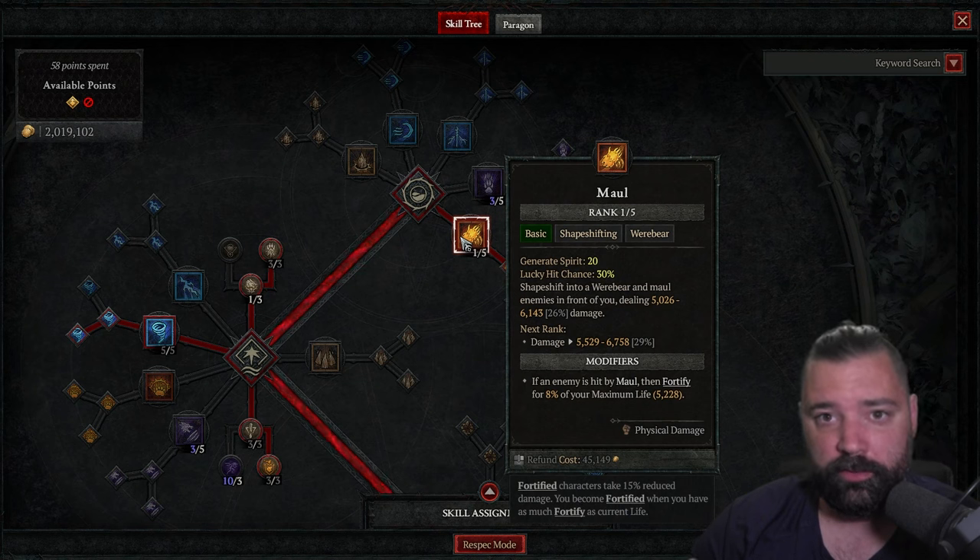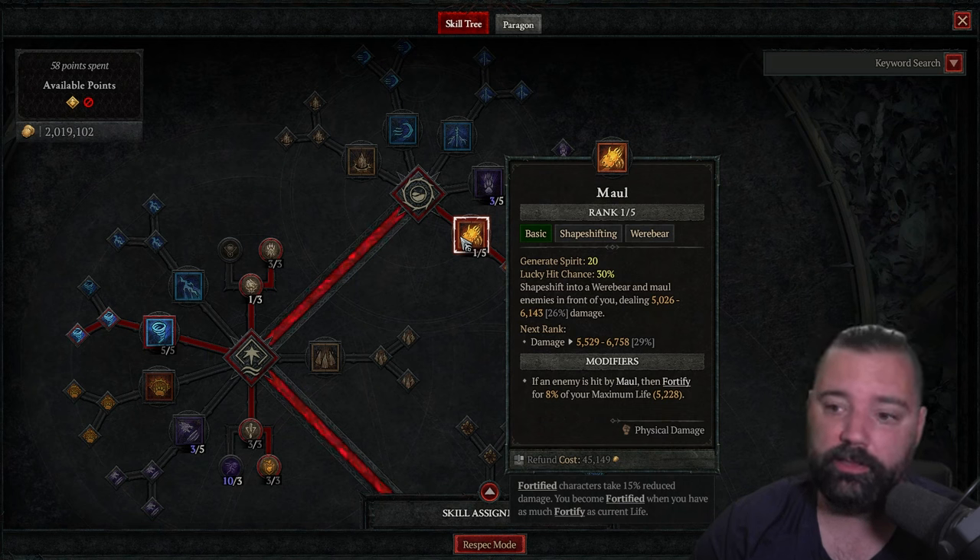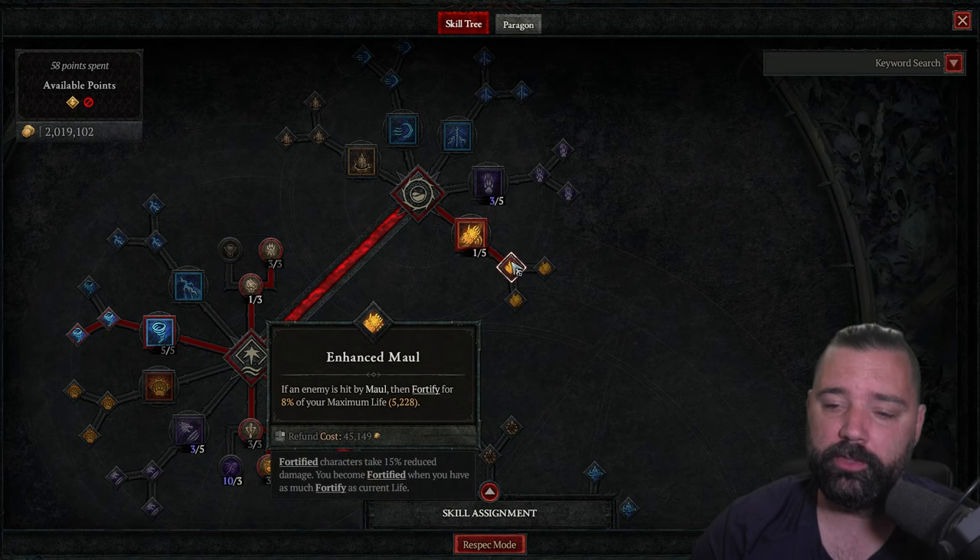First up, we're going to run Maul. This is our basic ability — it's going to shift us into Werebear, and this will make more sense as we get further in the tree and you see some of those synergies, so keep in mind that your basic attack is going to shift you into a bear. Enhanced Maul is really good because it gives us additional fortify. This will add up, and we also get additional bonuses from being fortified, not only from the skill tree but the paragon tree as well.